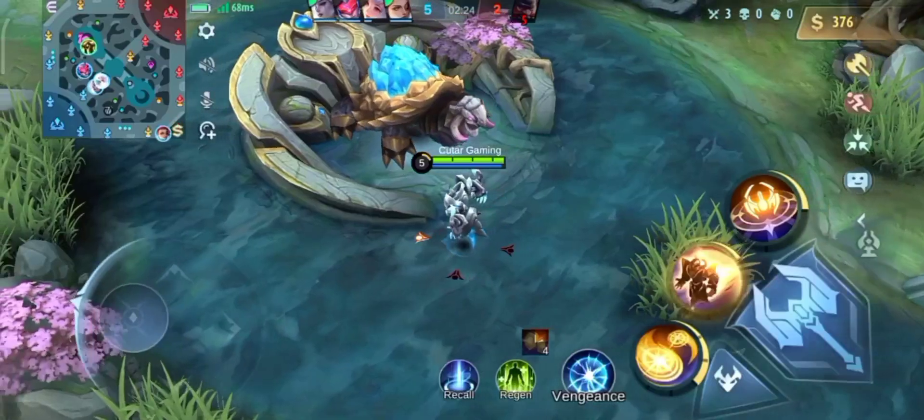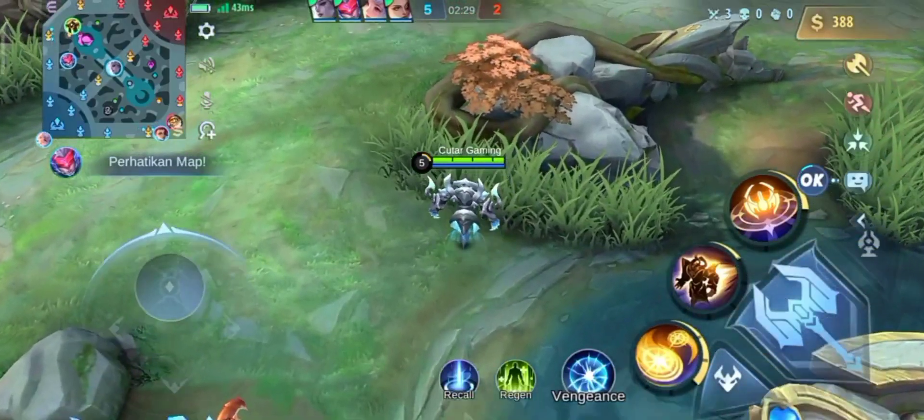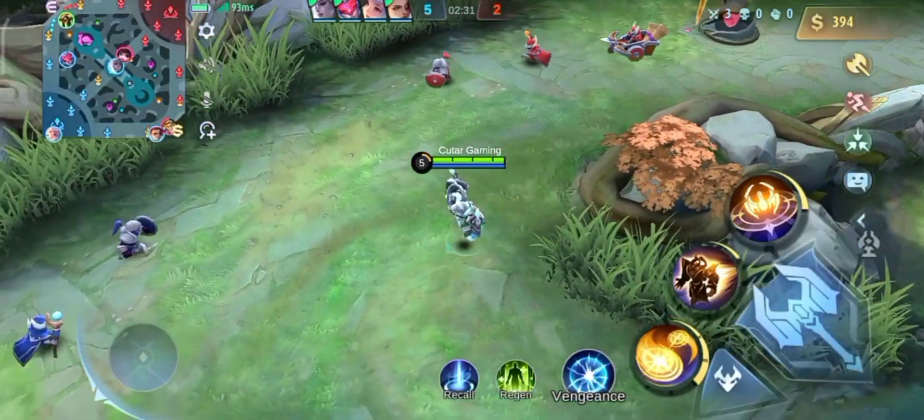Kalau kalian pakai item basic ya, yang seperti ini — kalian awal game mah nggak usah beli buku dulu. Jadi beli buku tuh kalau udah fase mid-game atau late game lah.